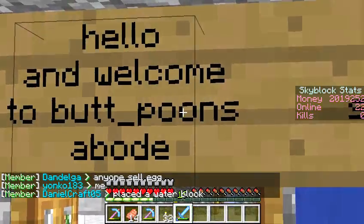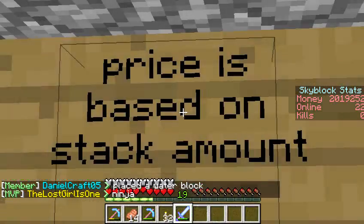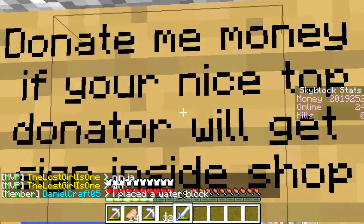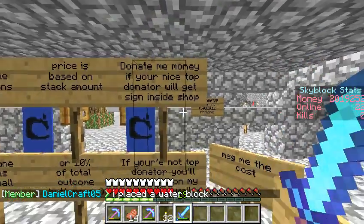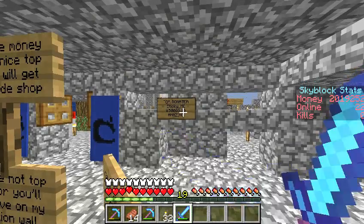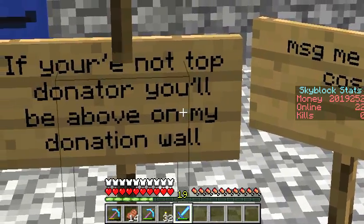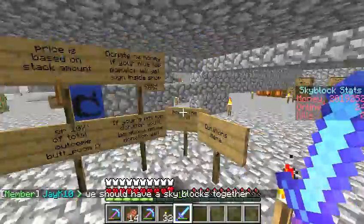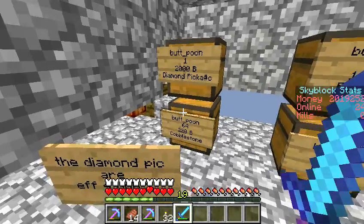Here's my little shop — as you can see, the signs say 'Hello and welcome to Butt Boon's Abode.' The only reason I did that is I couldn't fit 'humble' before that. Price is based on stack amounts. Donate me money if you're nice — top donator will get signed inside the shop. Right now it's that guy with fifty thousand dollars he donated, which is amazing.